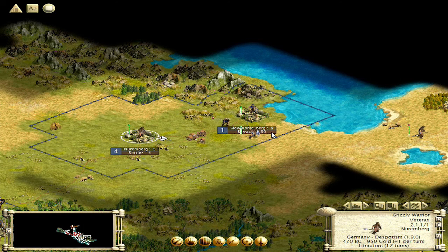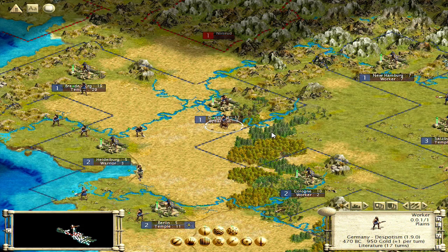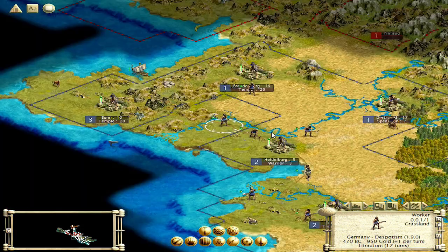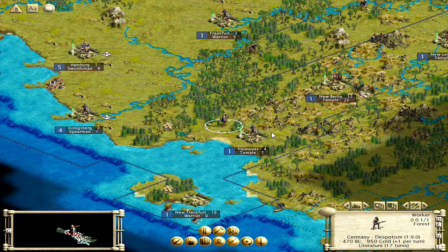I don't even know how that's possible. Well, we're going to take it because we can certainly use that. So let's irrigate this — we're connected to our iron now, so I'm going to send you back to that city. Road — okay, you finished your road, let's irrigate that. Let's build a mine there, a road there, and we're going to chop this guy.